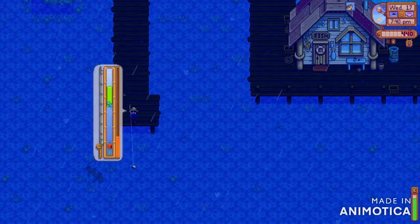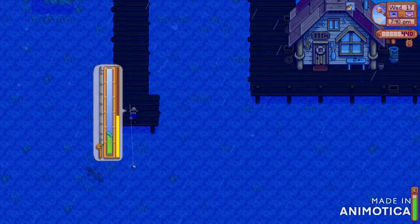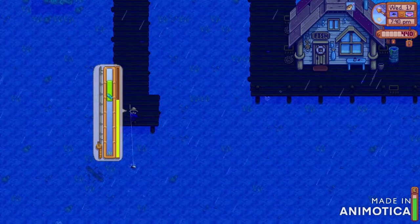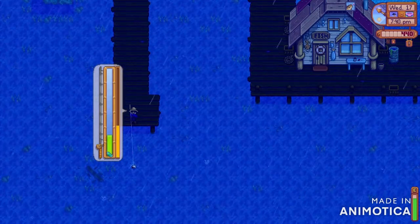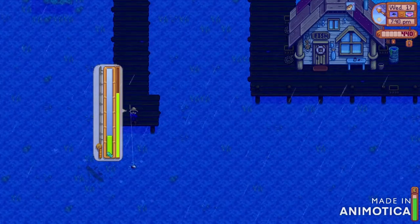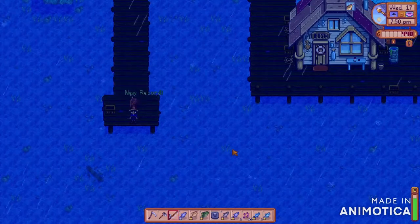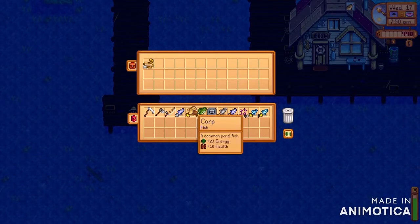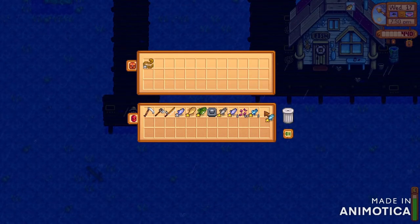Okay, this is the eel — I think this is the gold eel. It was a real challenge because it kept going up and down, up and down. And thankfully it just stayed put towards the end and I got the eel — that's silver quality. I think I gave up my anchovy.